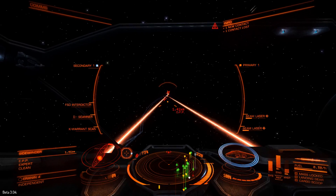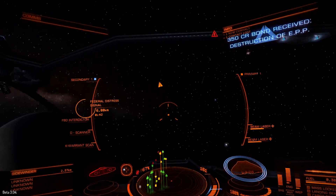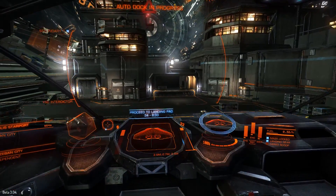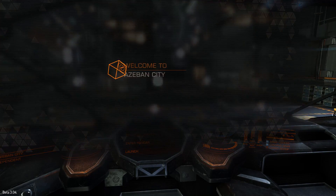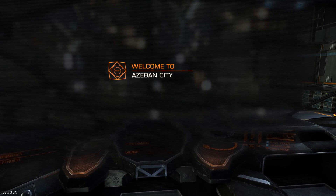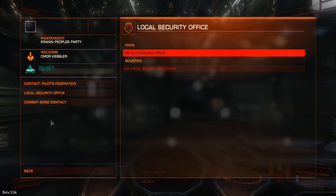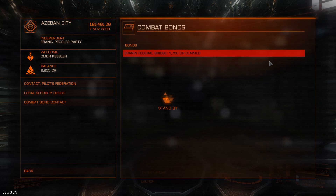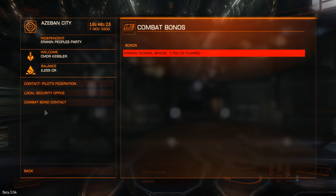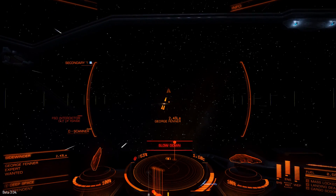We'll nail this one last EPP sidewinder, then head back to Azeban Orbital to cash in my combat bonds. We dock with the orbital, have a look at starport services, wait for the computer to boot up. 143 credits worth of fuel — peanuts. Check the contacts, down at the combat bond contact. Fantastic — 1750 credits. Well, it was fun. Not very profitable, but it was fun.